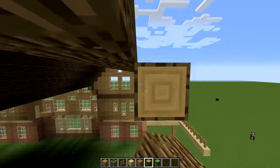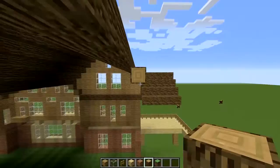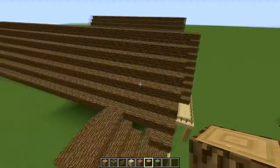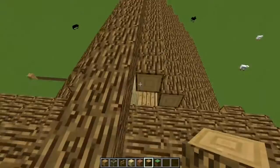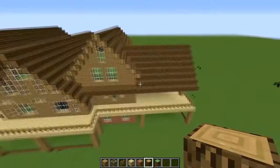I think we've got one more and our roof will be semi-done — not 100% done. We'll probably make a little overhang so it doesn't look as weird. There we go. Let's go ahead and look at that, see how it looks. That looks pretty good, to be honest. I like that a lot. Yeah, that looks really good.